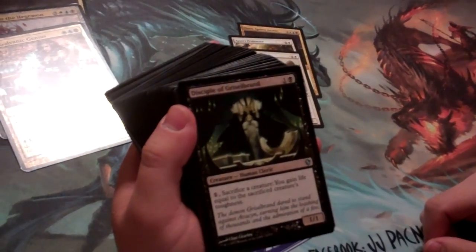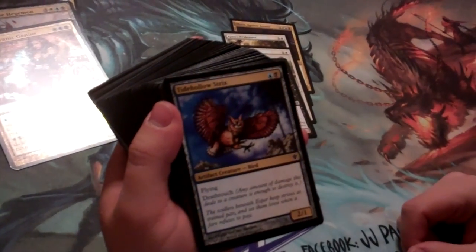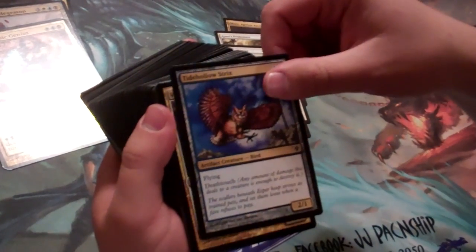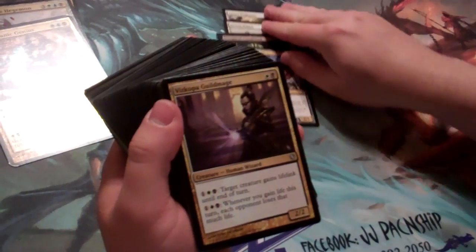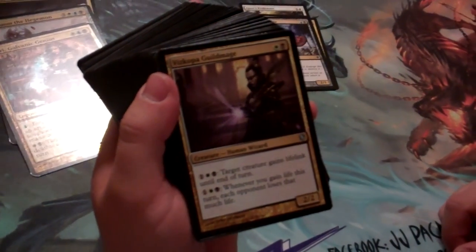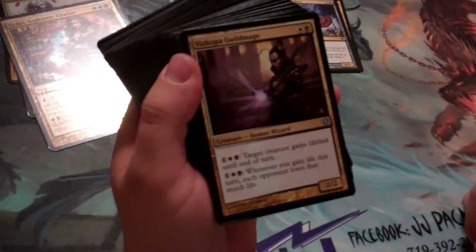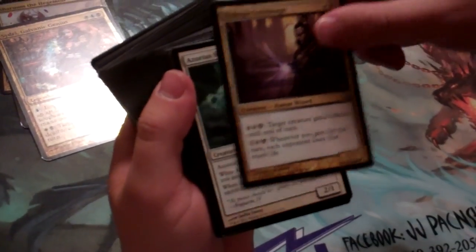Disciple of Griselbrand: sacrifice a creature and gain life. Dimir Keyrune — actually, Tide Hollow Strix — just deathtouch on this one, a 2/1 flyer for two mana. Vizkopa Guildmage is going to give something lifelink, and then whenever you gain life this turn, each opponent loses that much life. We get a lot of life gain, so that second ability is going to be really great with this deck.